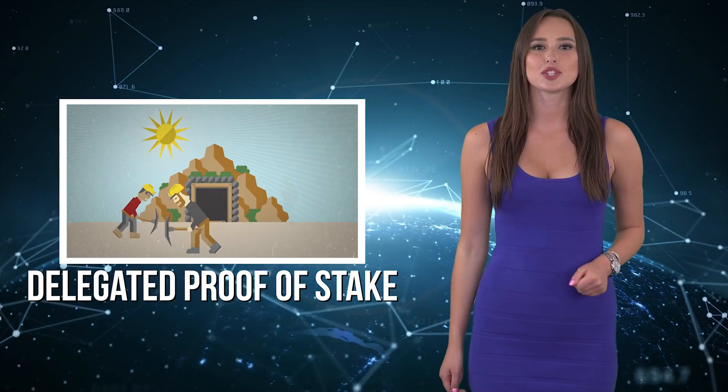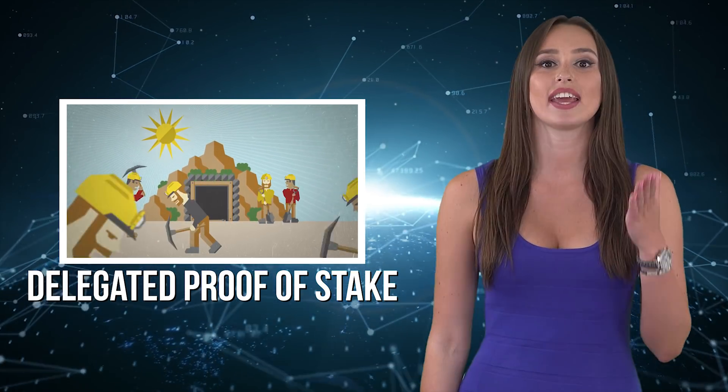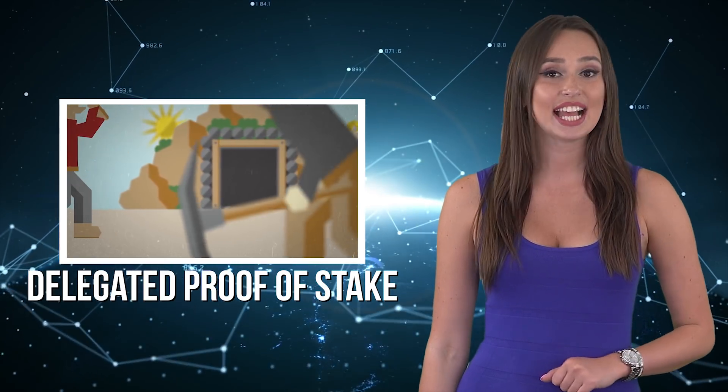ARK operates using a delegated proof-of-stake consensus algorithm. Unlike Bitcoin, in which miners with expensive rigs secure network transactions, the ARK network is secured by delegates. There are hundreds of potential delegates, but token holders in the ARK system continuously vote on who actually gets to be an active forging delegate. Only 51 delegates make the cut.